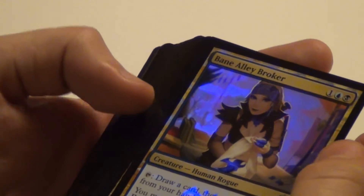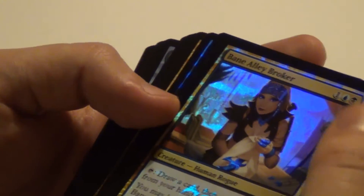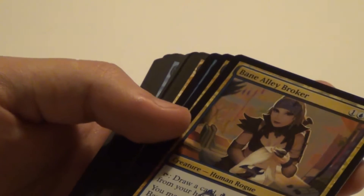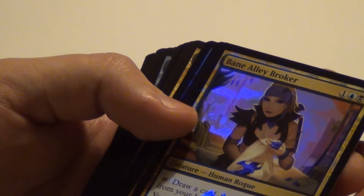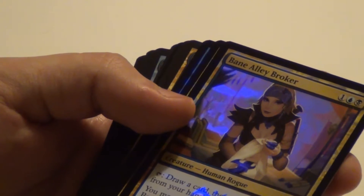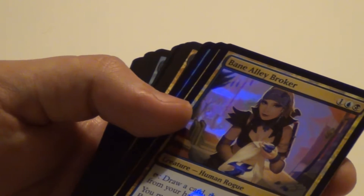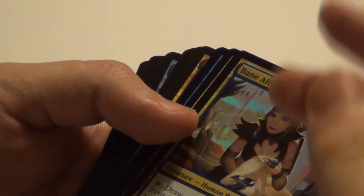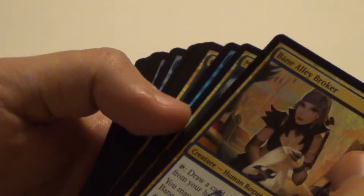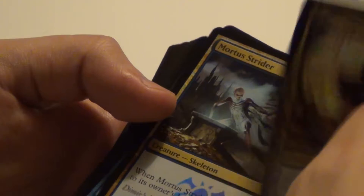Heading on to the blue and black cards. An interesting blue and black card: you draw a card, then exile a card from your hand face down as a tap ability. You may look at cards exiled with this card, and for two mana and tapping this card, you can return an exiled card to its owner's hand. So if someone's forcing you to discard a card you really want, you could use this to exile it and take it back in the future.